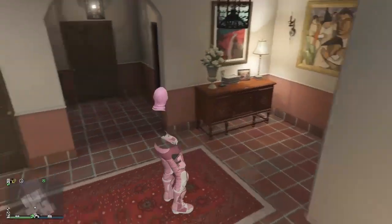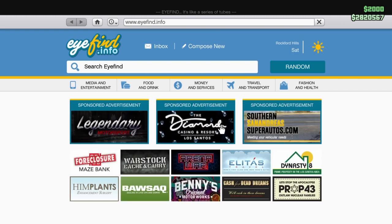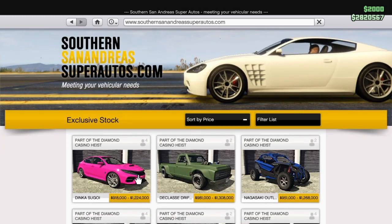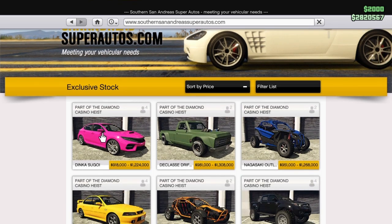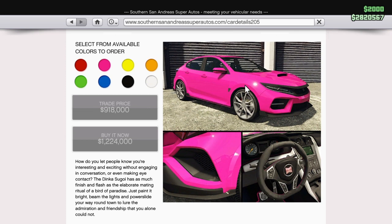For this video we're going through the patch notes and everything added this week. We did get a new vehicle today — the Dinka Sugoi, however you want to say it. I believe this is based off one of the newer style Hondas — let me know in the comments, but I think it's one of the newer style Civics or something like that.